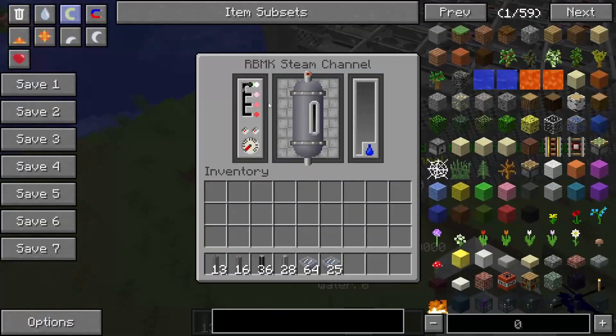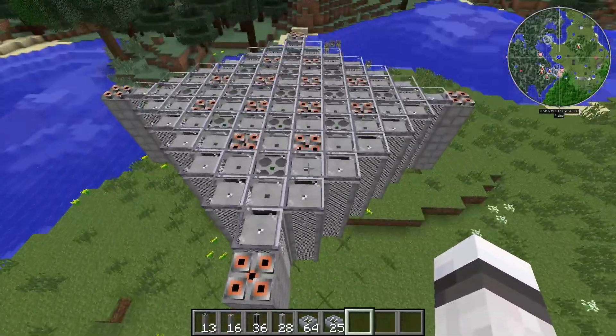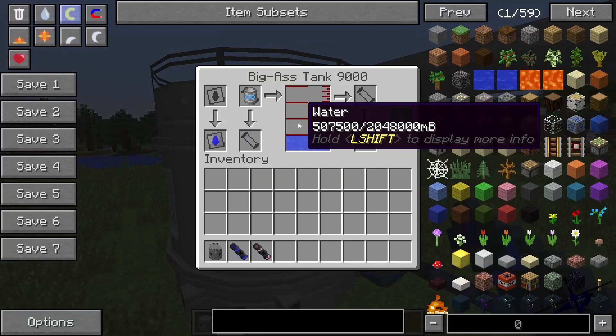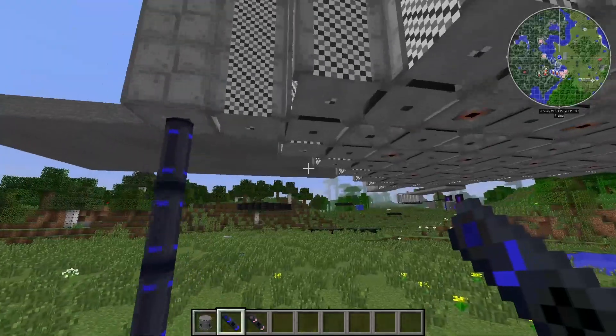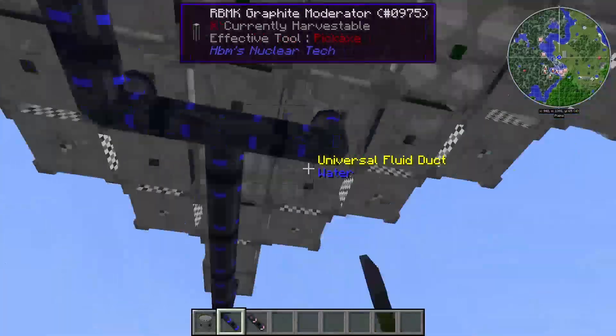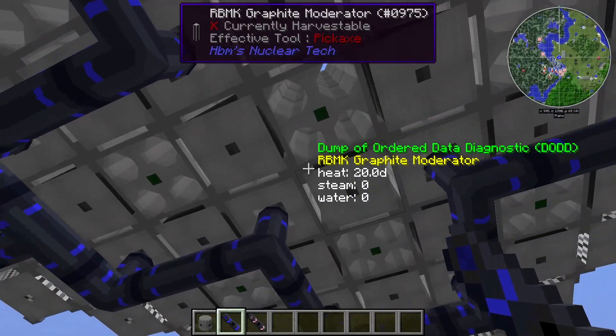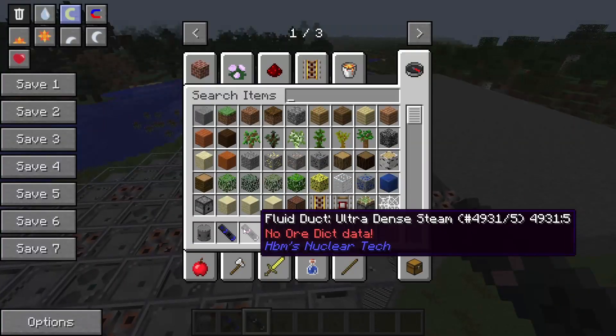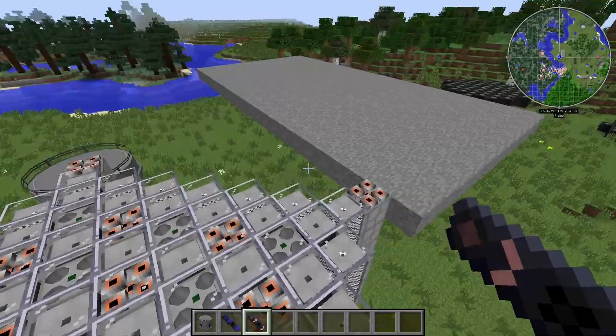Now you need to make sure that every single steam channel is set to the maximum steam compression. You can see this little indicator here — every time you click it gets one lower, and it needs to be on the lowest setting. What you need to do now is hook up a lot of water to the undersides of the steam channels, and they should fill up. On the top side, you need to make basically the same placement but instead with ultradense steam fluid ducts.